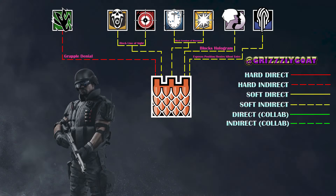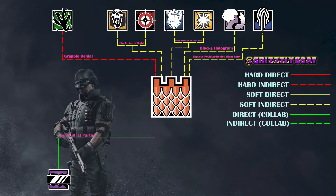With counters out of the way, we now move onto collaborations. Castle is a very popular collaboration with Mira, creating a ton of strats especially at the higher level, nicknamed Castle-Mira Strats. Combining Mira with Castle gives defense a huge capability to shift the map in their own favor — you just gotta know what you're doing though.